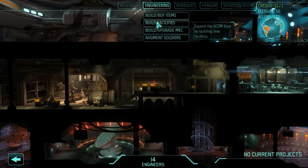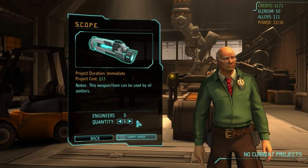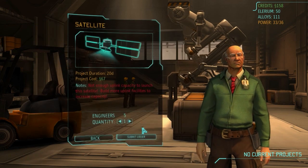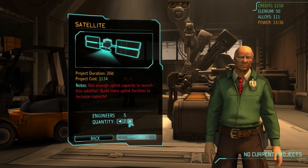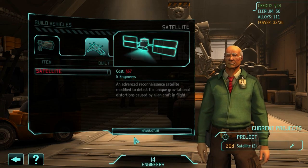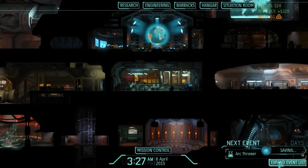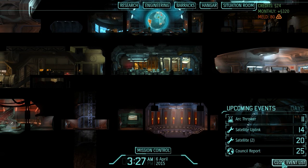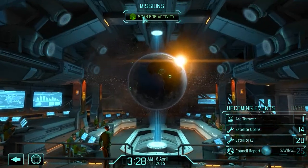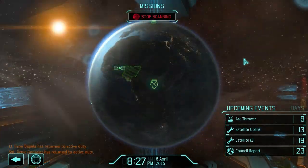Is there anything else I can buy in terms of items for my soldiers? I can get some nanofiber vests, scopes — I'll get at least one scope, because that's always a good item for the sniper if nothing else. When that uplink is done, I have one satellite in the bank and I'll be able to launch two more at that point because I've got the adjacency bonus. So I'll go ahead and start two more satellites. Will they be ready by the end of the month? Yes, they will — so I'll be able to put up three satellites before the end of the month. That should help me get panic levels under control quite a bit.